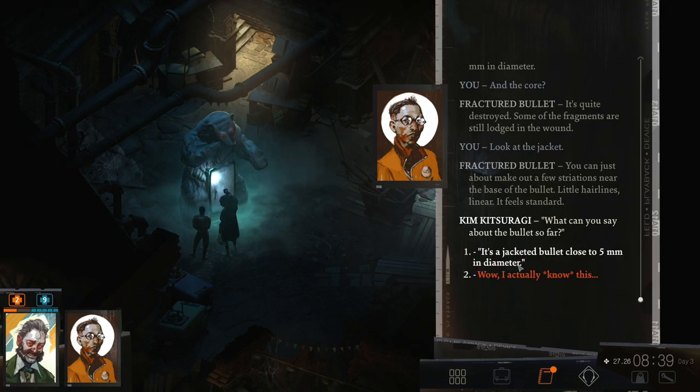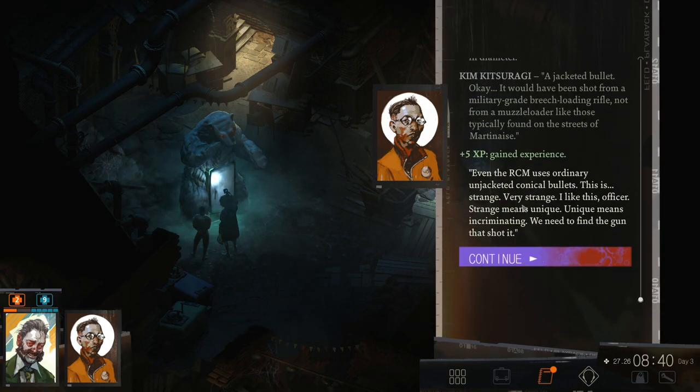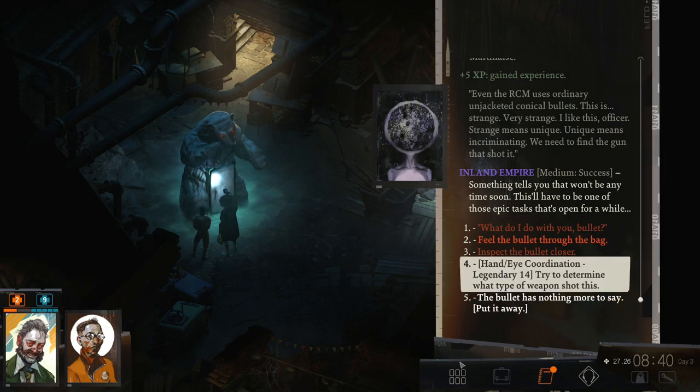What can you say about the bullet so far? Kim asks. Well, it's a jacketed bullet, close to 5mm in diameter. It would have been shot from a military-grade breech-loading rifle — not from a muzzleloader like those typically found on the streets of Martinez. Even the RCM uses ordinary unjacketed conical bullets. This is strange. Strange means unique. Unique means incriminating. We need to find the gun that shot it. This will have to be one of those epic tasks, says our Inland Empire. However, we have hand-eye coordination, so we might be able to do something with that.